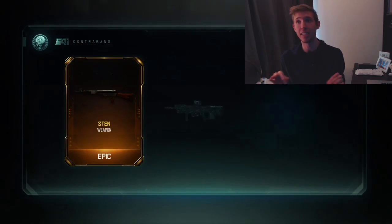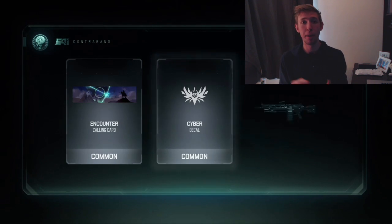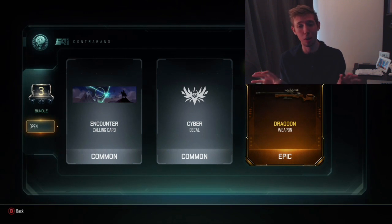What is up guys, my name is ZachTheShark and today we are playing some Call of Duty Black Ops 3, reviewing and showcasing some of the brand new DLC guns. I opened up a six-pack of common supply drops and the first thing that dropped was the Sten. Second one I got a melee weapon, and the third one I got the Dragoon. I was super excited to get all three, though I already had the melee weapon.